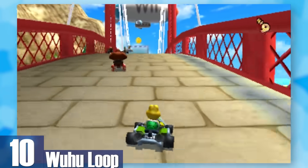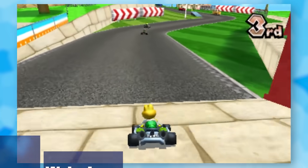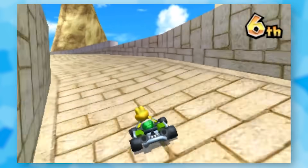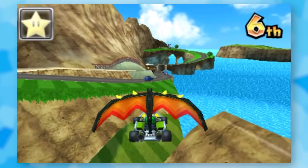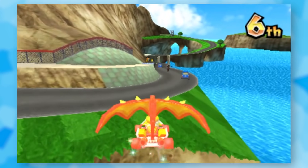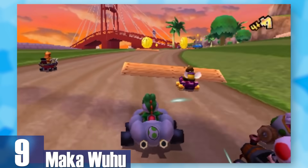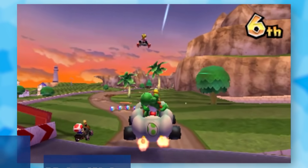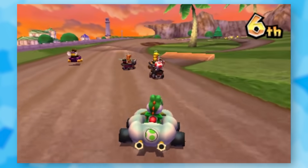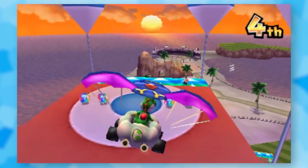10: Wuhu Loop. Taking Wuhu Island from Wii Sports and turning it into a track makes so much sense that nobody saw it coming. As someone that played a lot of Wii Sports and Wii Fit, I love how closely they stuck with the source material and just how many places you can explore. 9: Maka Wuhu. Wuhu Loop doesn't cover the entire island, but Maka Wuhu makes up for that by showing off more of it while also giving us a beautiful sunset. The ending is my favorite part since you get to glide through the sky for quite some time.